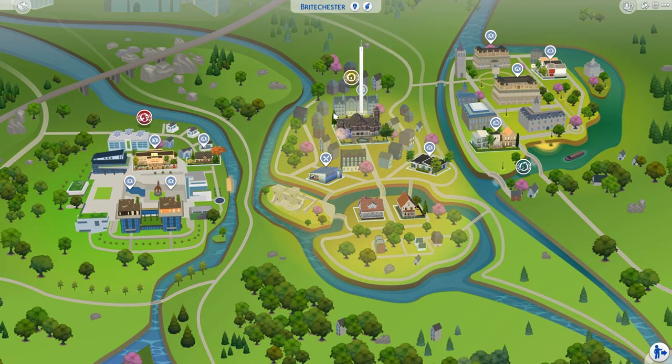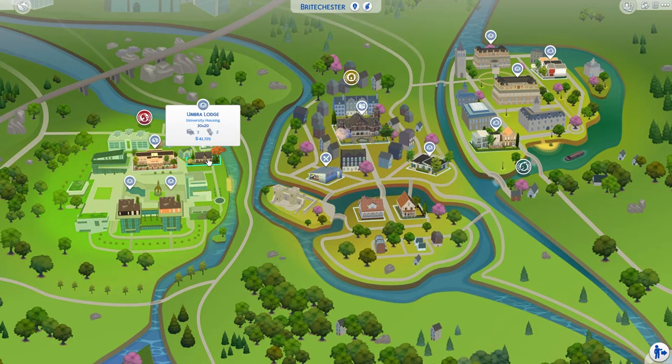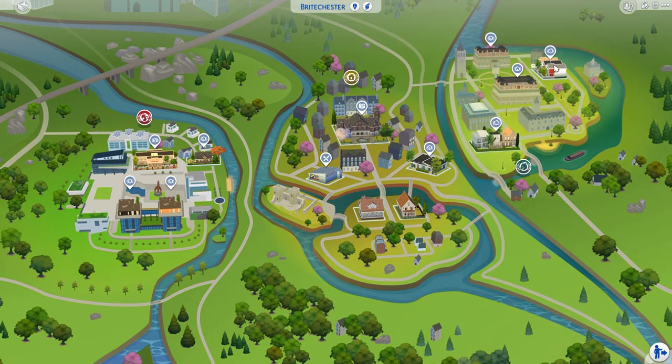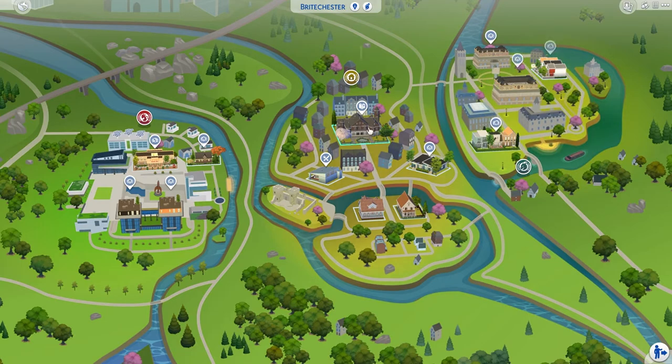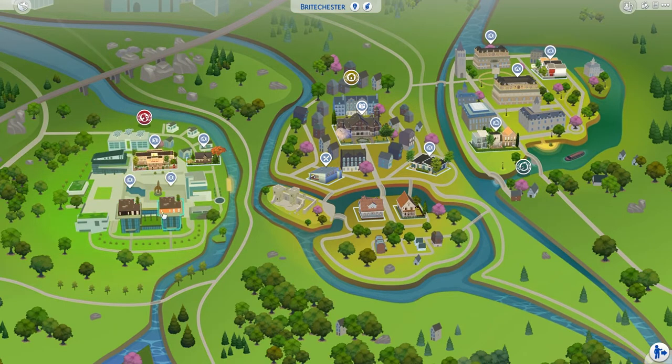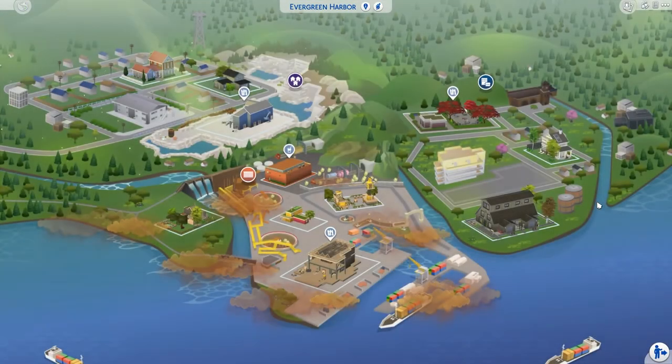There's a Sunny Side Up Diner from the game itself. There's Oakenstead Library — this was originally a castle build of mine, Oakenstead Castle or Manor. It will be an interesting place to study because it's absolutely filthy and spooky, but it has very fast internet. On the Foxbury side there's university housing and Foxbury Commons.